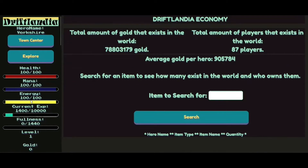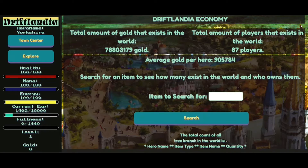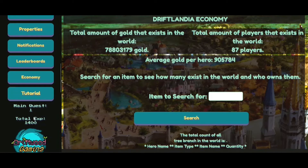Economy: total amount of gold that exists in the world — 78 million. Total amount of players that exist in the world — 87. Average gold per hero — fucking hell, I don't think I'm doing many favours for your averages. Search for tree branch: total count of tree branch in the world. Main quest one — I can't click on that. What is my main quest? It could maybe do with a quest log or something.